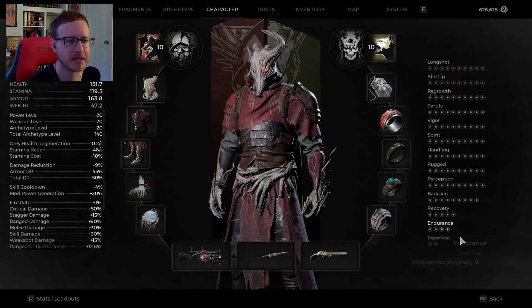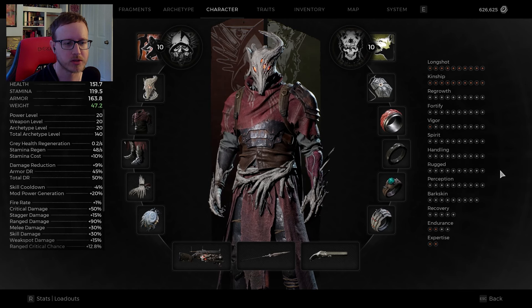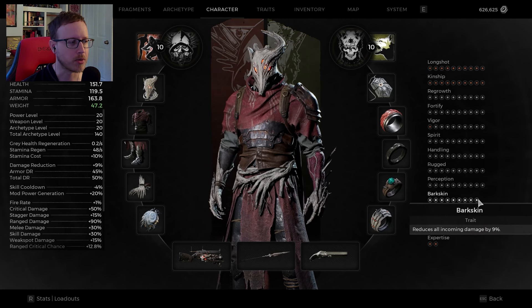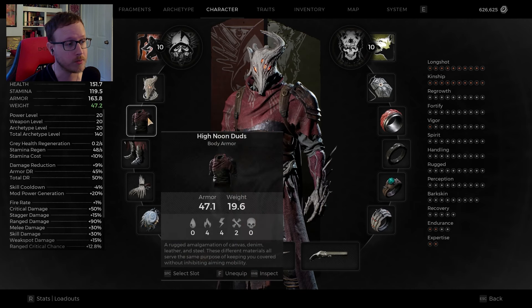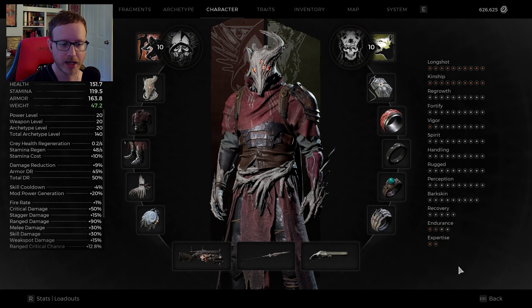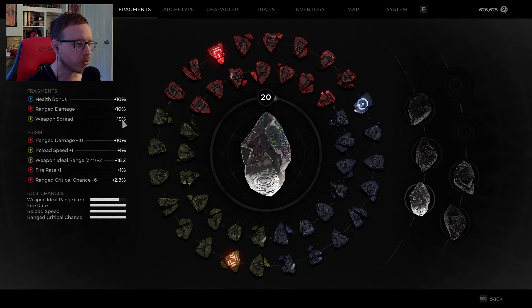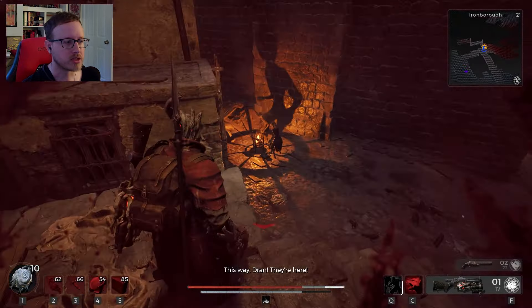I didn't talk about my traits. Grieger's Fortify, Vigor, Spirit Handling — all maxed out. We want that spread reduction. Rugged for the dog. Perception, because we've got the slow stuff going on. I put some of my last points into Bark Skin. With those points in Bark Skin and Fortify, and this armor set — the Nodded Helm, High Noon Duds, Nodded Greaves, and Nodded Gloves — that puts us at 50% damage reduction. A tiny bit of points in Recovery and Endurance for stamina. Fragments: health bonus, weapon damage, weapon spread, and a ranged prism I'm slowly working on.